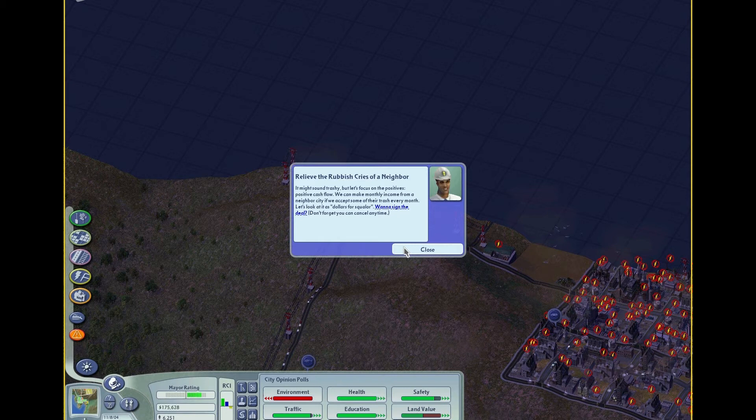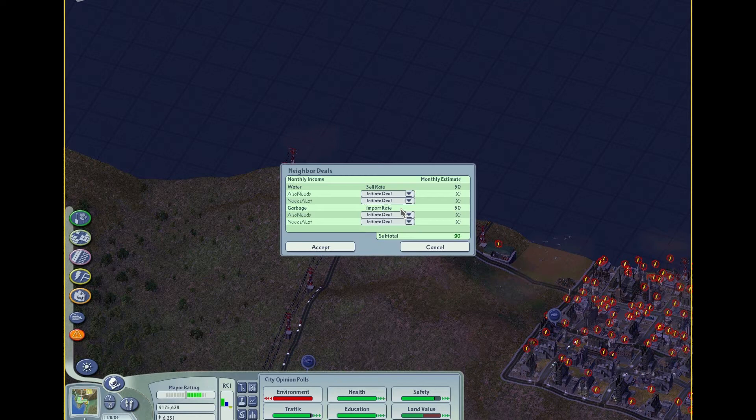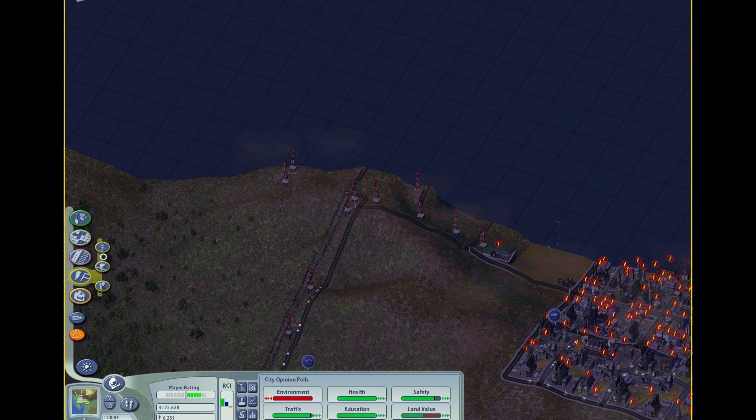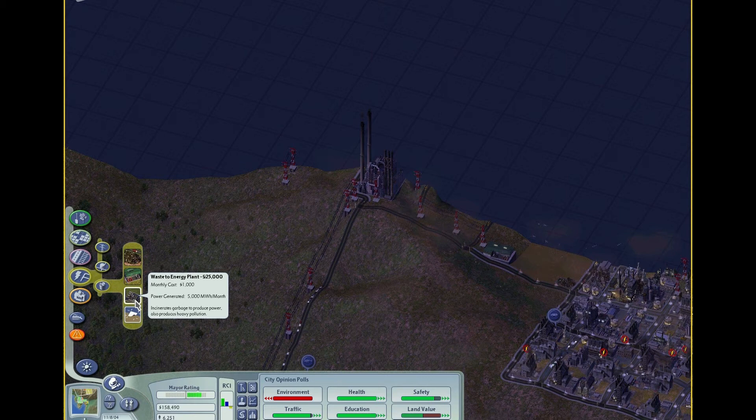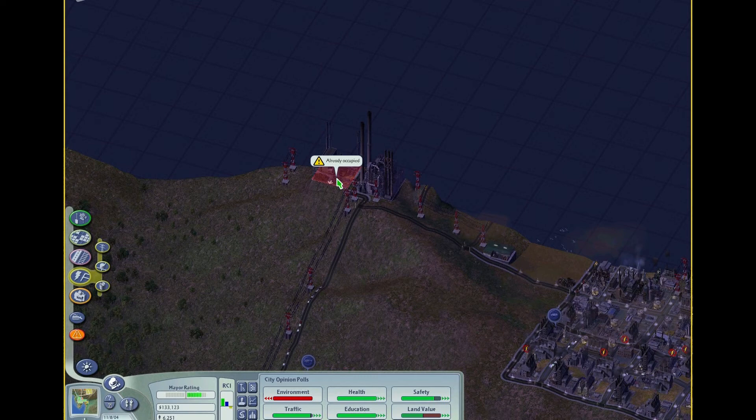Uh-oh. So I'm like, all right. And then here I got — you know, relieve the rubbish cries of a neighbor. So immediately one of the neighbors wants to buy the privilege of dumping their trash into our trash. I accept — more money, more good. And then I gotta build a new power plant. And I also lost my waste-to-power conversion plant as well. So I gotta build a new waste-to-energy plant.